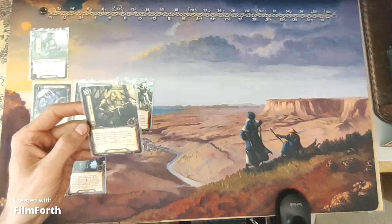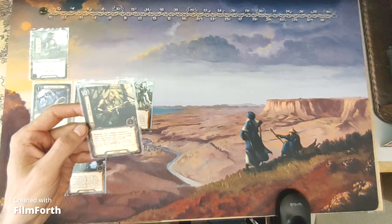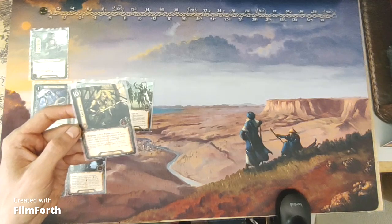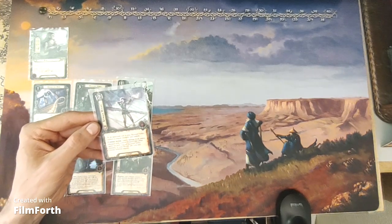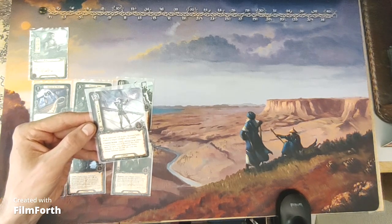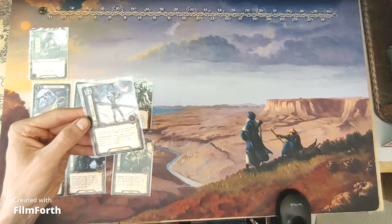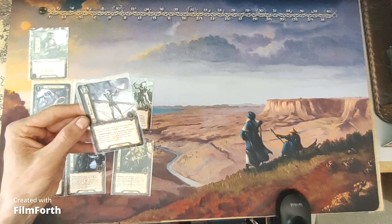Last Stand is a zero-cost tactics event. Response: after a warrior character is destroyed while defending against an enemy attack, deal damage to the attacking enemy equal to that character's printed attack. A Skyward Volley is a two-cost tactics event. As an additional cost to play Skyward Volley, exhaust a ranged character you control. Combat action: deal two damage to an enemy engaged with a player. Resolve that effect again for each copy of Skyward Volley currently in your discard pile. You may choose different targets.